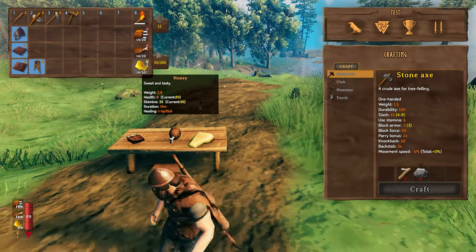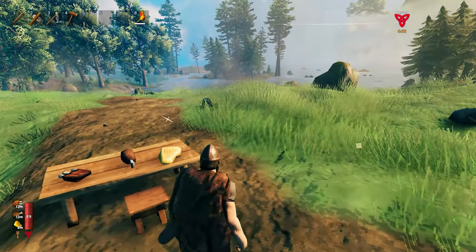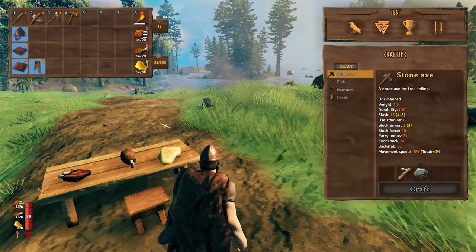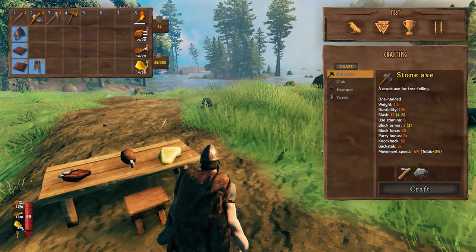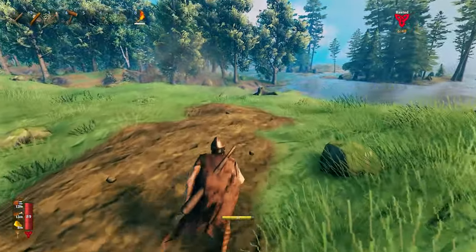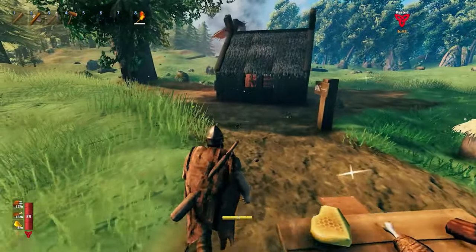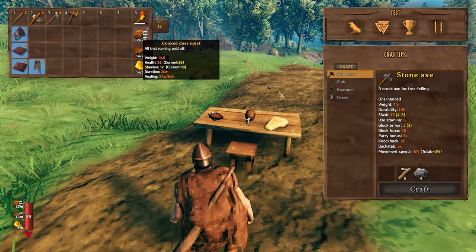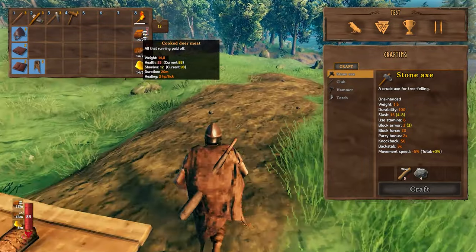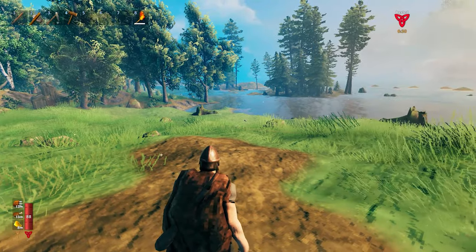Another key tip: never let your food go past 50% of its duration. When below 50%, the stats you gain from food are diminished by 50%. So instead of getting 35 health from a food item, you'll only get around 16 or 17. Keep a close eye on the food timer because your health pool is your main stat.